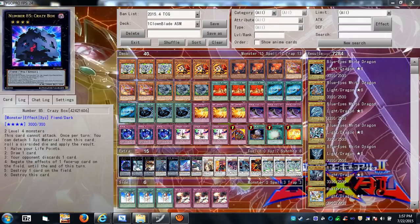Crazy Box is mainly there as a 3000-ATK beater combined with Skill Drain — that's primarily why he's in the deck. You could use his effects, but he's really only there for the Skill Drain combo.